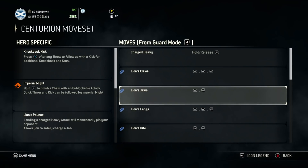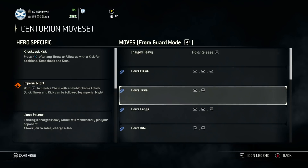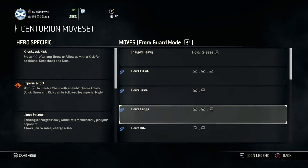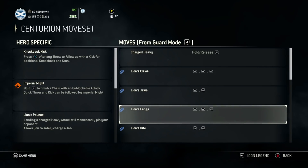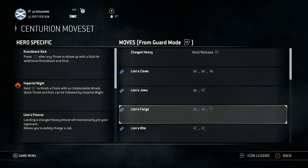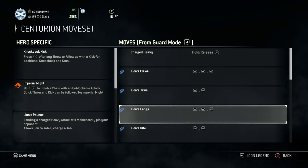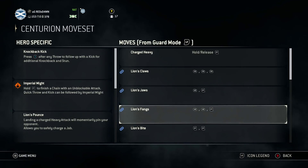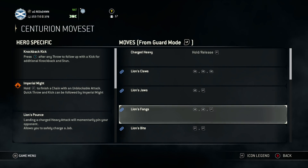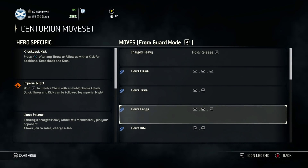Then you've got light into heavy — one I use quite often to keep people at bay and keep the harassment damage up. Then you've got light, light, heavy. I've never used this and don't intend to, but I'll explain why it's a very weak move, since all these guides are aimed at high-tier gameplay — basics for starters, intermediate and advanced, then masterclass at the end.